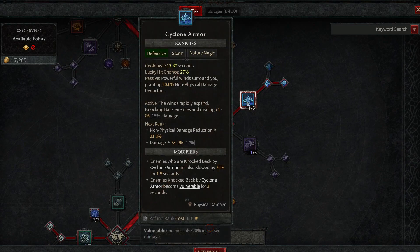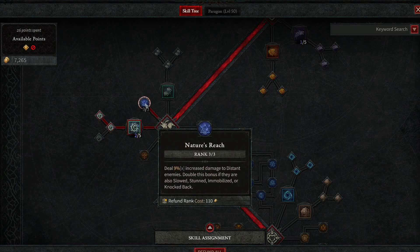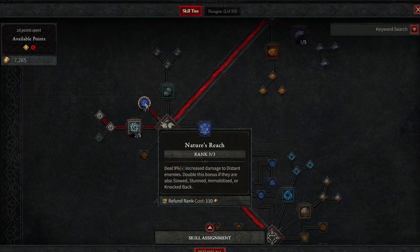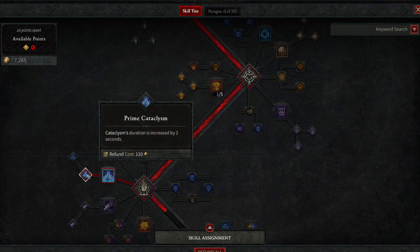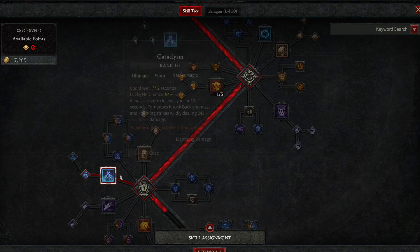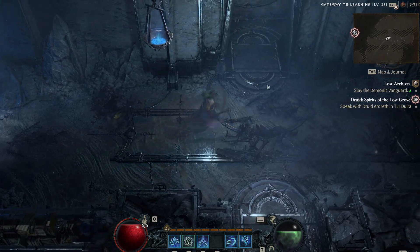We require Cyclone Armor — very important. We require Vine Creeper. And look at this: deal 9% increased damage to distant enemies, double the bonus if they are also slowed, stunned, immobilized, or knocked back. So you use Cyclone Armor and Vine Creeper to make sure the enemy is away from you, slowed, and immobilized. I also have Cataclysm with Prime Cataclysm activated, just to make sure the build works better against bosses — and it looks pretty cool.